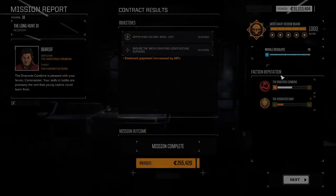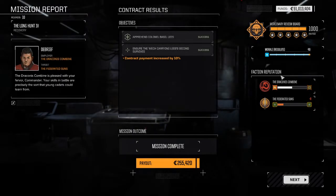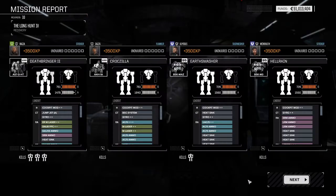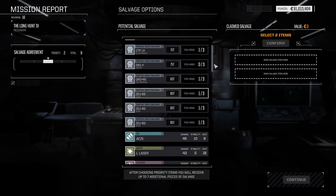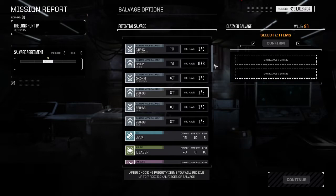Alright, so we'll finish up by spending our experience, selling some spare mechs and weapons, and see how much we can get our score up to. We've got our choice here — I think I'll take the Zeus.